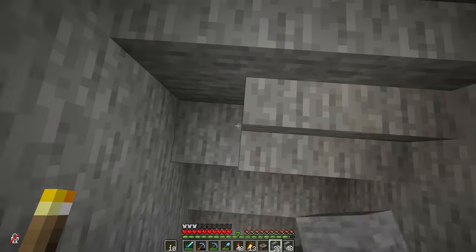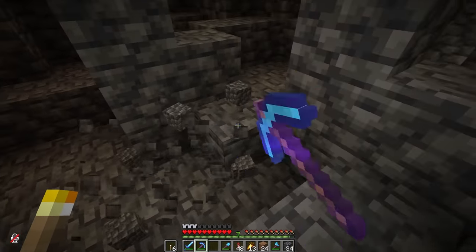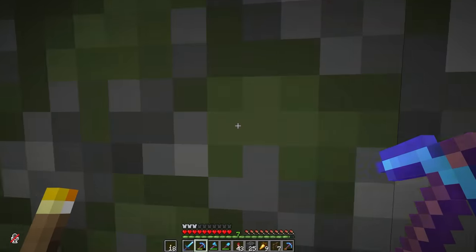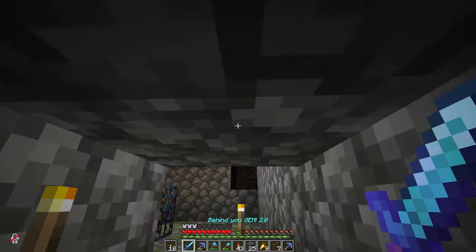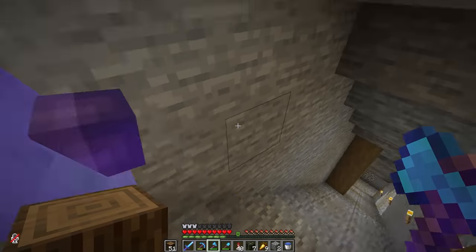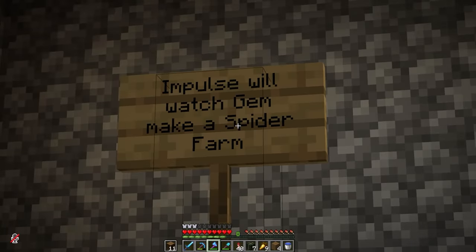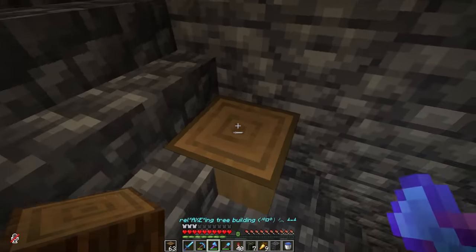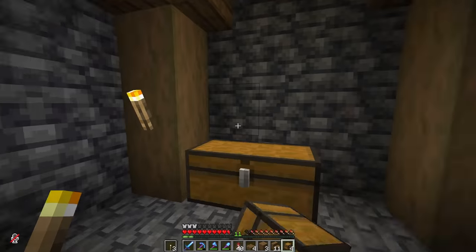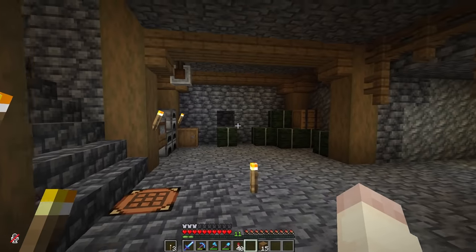I ended up creating a staircase going all the way down to minus 56 so that we can potentially mine diamonds down there. But the biggest purpose of this mine is just to collect a bunch of cobblestone and cobble deep slate for the build, which it definitely did. Part way down I managed to find a spider spawner, and then I was visited by a suspicious dwarf just as I was thinking about putting a sign. Eventually I settled on a design for my lovely little mineshaft with some spruce wood involved, and I think it turned out lovely.